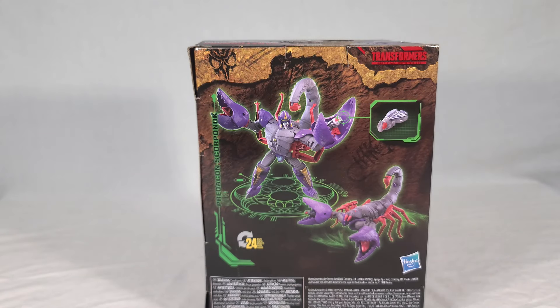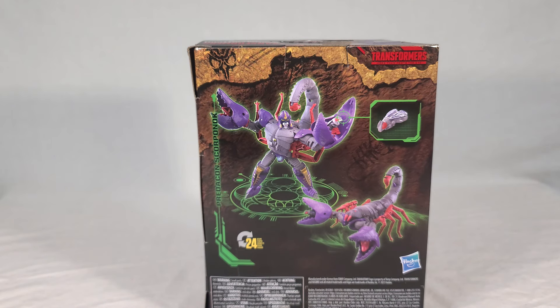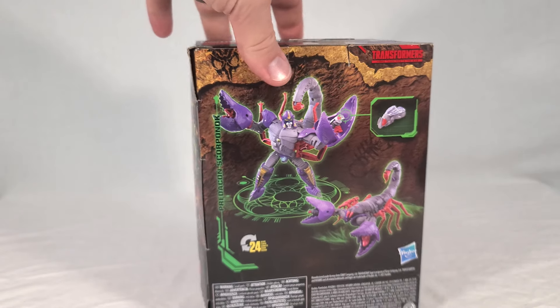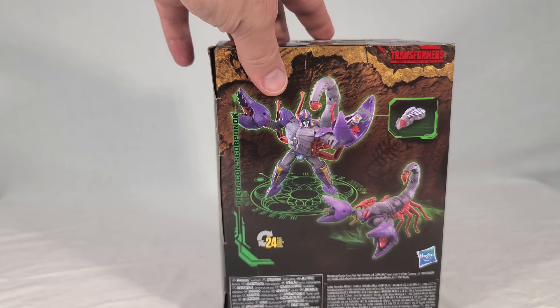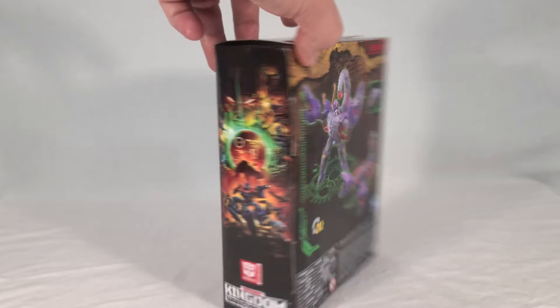The back shows off his Cyberbee — I don't think it actually shoots out of his claw, since they've pretty much nixed spring-loaded gimmicks. You can also see his missiles, which are from the show. I love that they included the bee, because the Cyberbee launching from his claw was the big gimmick of the original Scorponok toy. It also makes me hope we get a BotCon Double Punch or Sandstorm repaint — it would just be a wasted opportunity if we didn't.